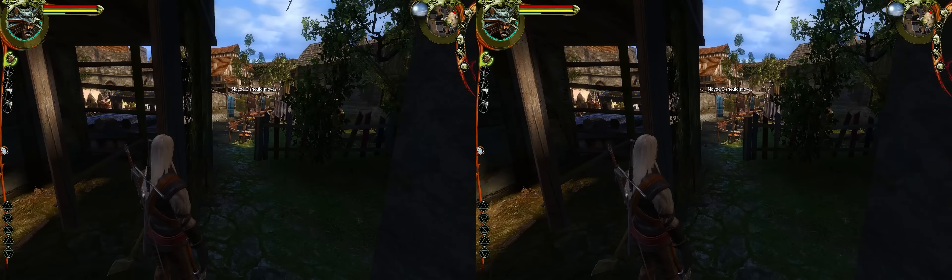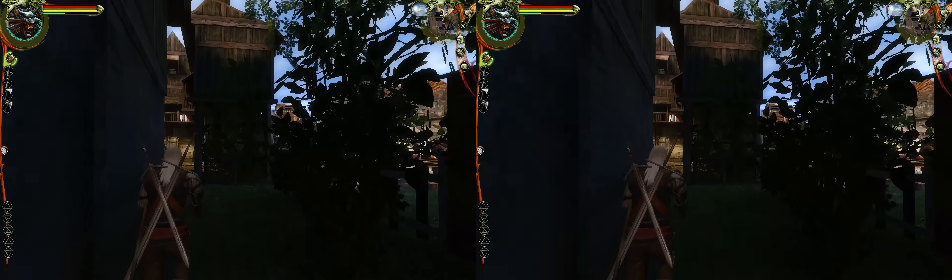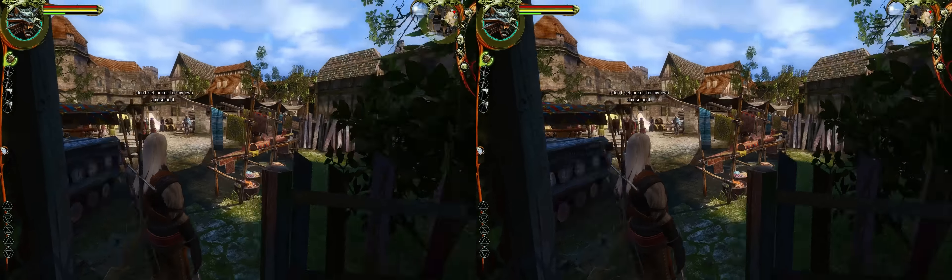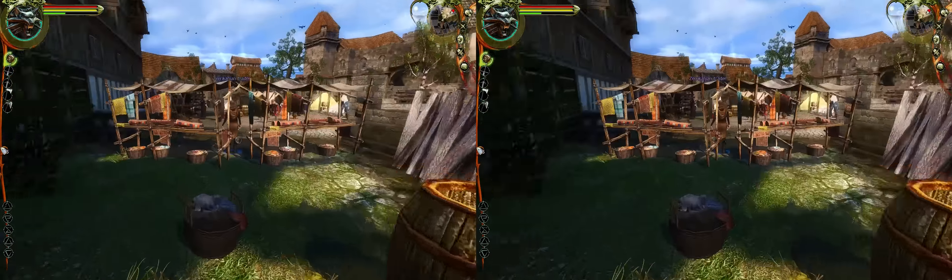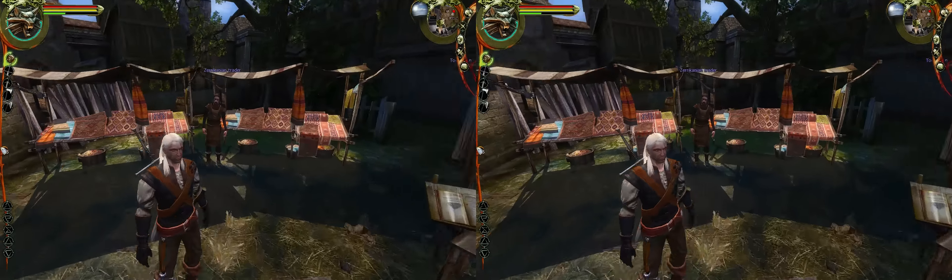This looks so cool in 3D — so much depth perception. This game looks old, yes, but the art style was very well done. It was an extremely good-looking game for its time, as all the Witcher games have been. CD Projekt Red has prided itself on creating some of the best-looking RPGs ever made, and they achieved that with The Witcher 2. And they certainly are going to achieve it with The Witcher 3 — if you've seen the images from that game, holy crap, that game looks amazing.